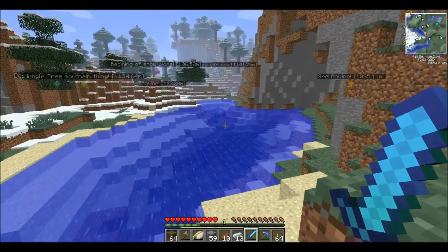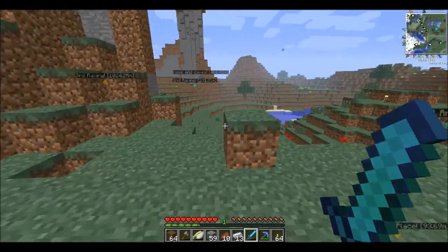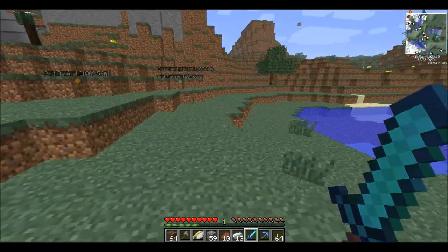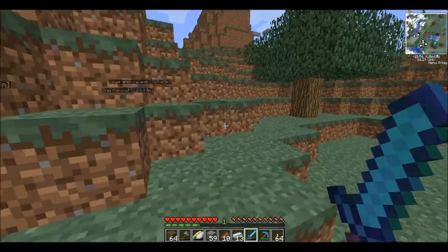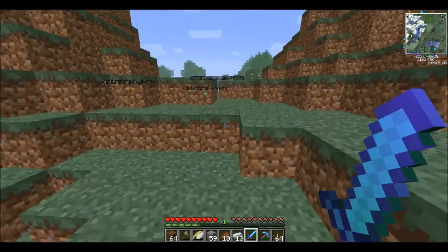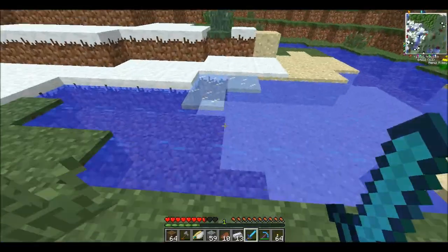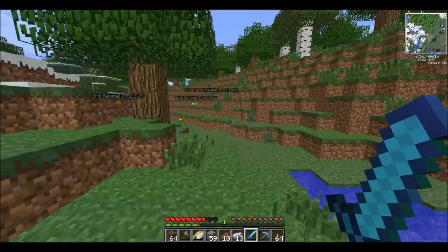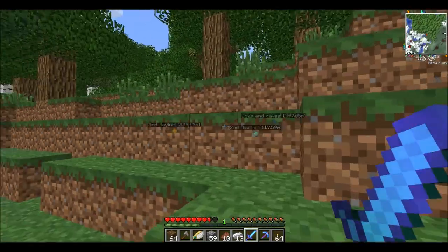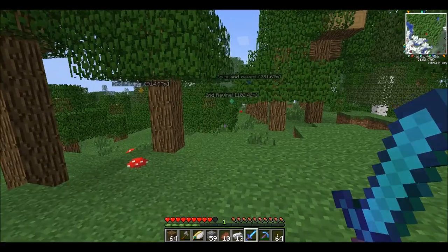I'm gonna go to the second ravine because that's the closest. The third is really far away - I like the third the most but it's super far away, so just screw it. I have the crystal wings, so when I definitely wanna go back I will use it one more time. I might crash my game because when I'm really laggy and I use it at the same time it just crashes. I'm playing a video while I'm doing this - it's probably gonna be laggy. I'm kinda stupid to do that, but you know.